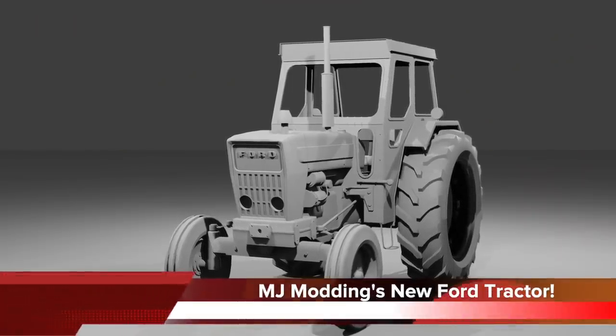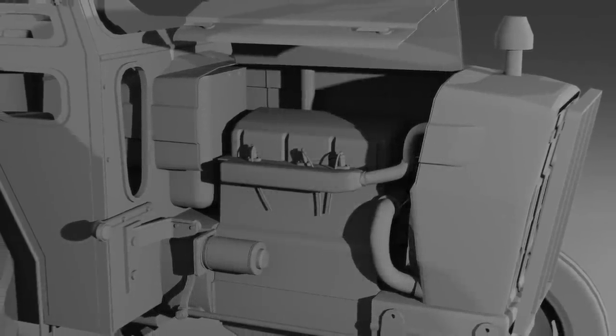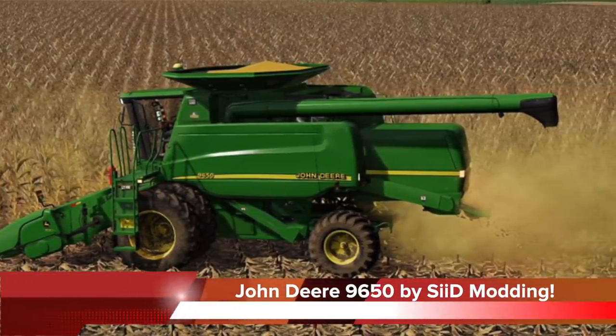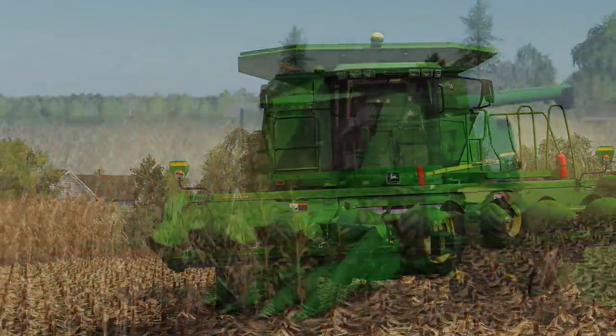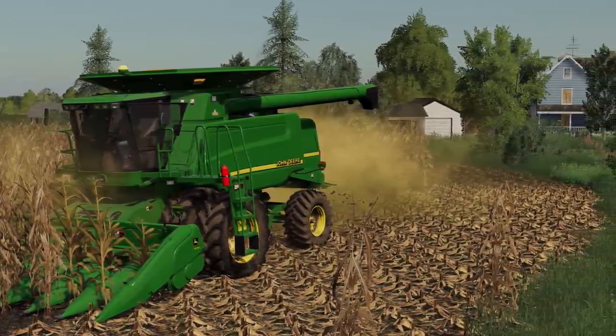MJ Monning is working on a new Ford tractor and says he's been working on it over the past few weeks alongside Gatehead Farm. The engine's not done yet, but this model looks really good. Sid Monning says that today he's working hard on the John Deere 9650 Walker Combine, and he thinks he's going to have this sent off to Johns for testing in the next week or two, but has a few small corrections to finish before the mod is done.